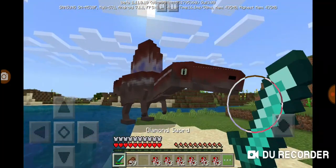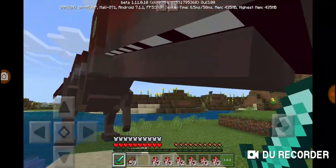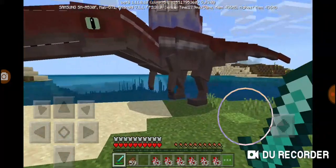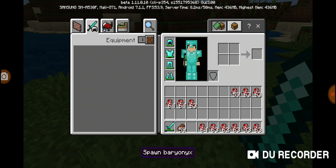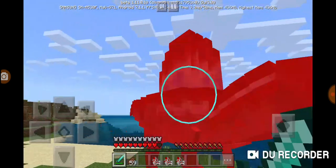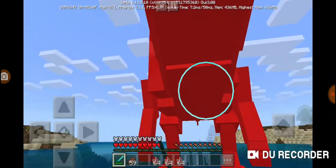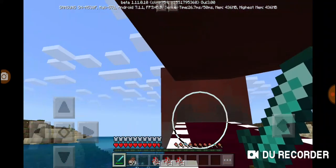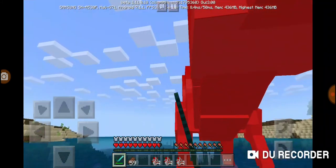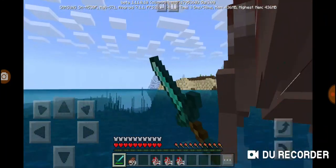This guy looks good. Spino — unlike the Baryonyx. You're gonna betray me. Get back in the sea where you came from — I know you came from an egg I spawned, but get back in that sea. You're supposed to live in the sea, so get in!